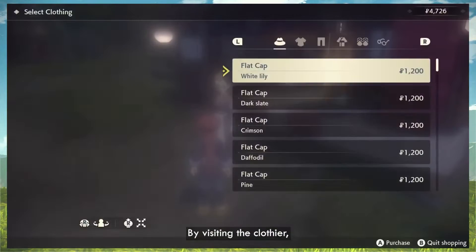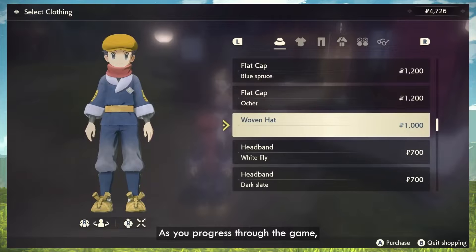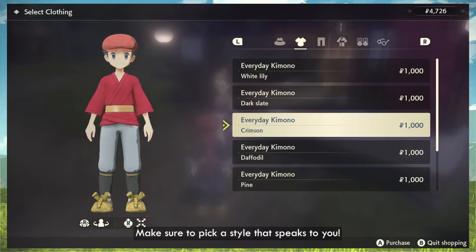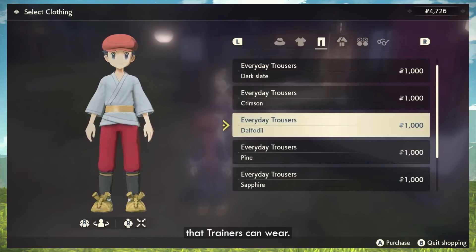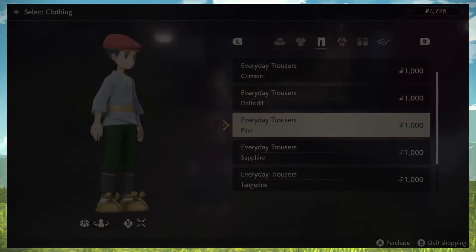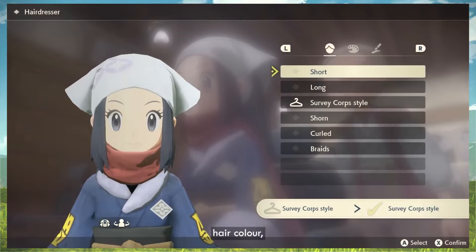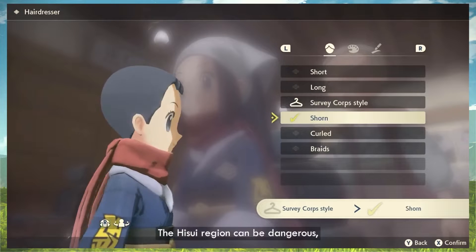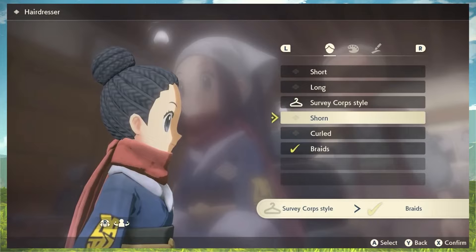Customization! By visiting the Clothier, you can customize your character with a variety of different clothing items. As you progress through the game, you'll unlock more outfits to purchase — make sure to pick a style that speaks to you. You can also customize your trainer's hairstyle, hair color, and eyebrow color at the hairdresser. The Hisui region can be dangerous — that doesn't mean you can't look your best.